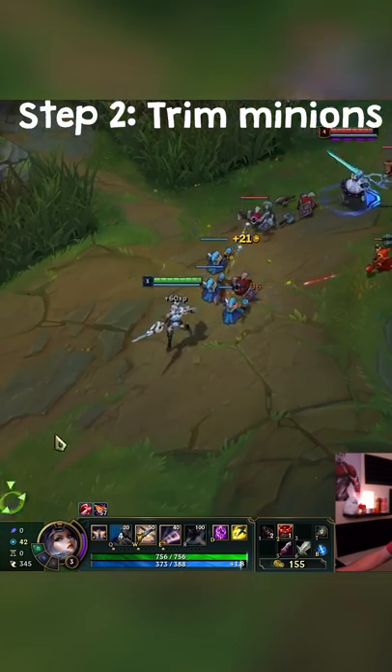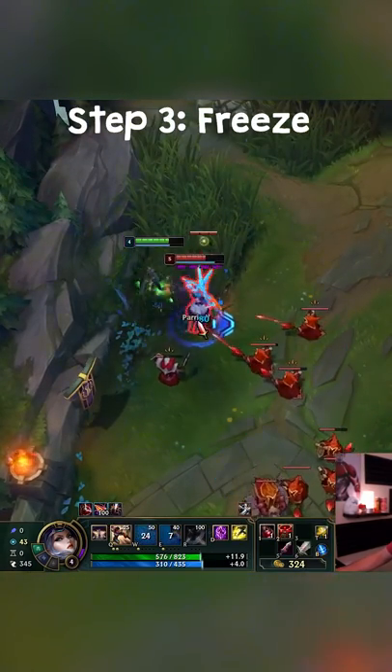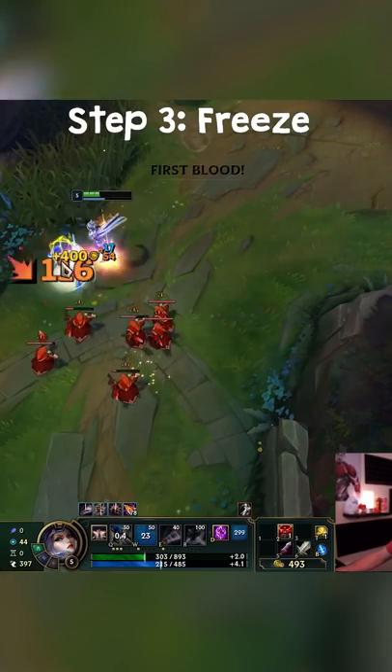To finish step two, you want to trim the wave by hitting the melee minions. Step number three: freeze the lane by taking four to five ranged minions. Then you can either all-in your opponent if they overextend, or hold the freeze to get a massive CS lead.